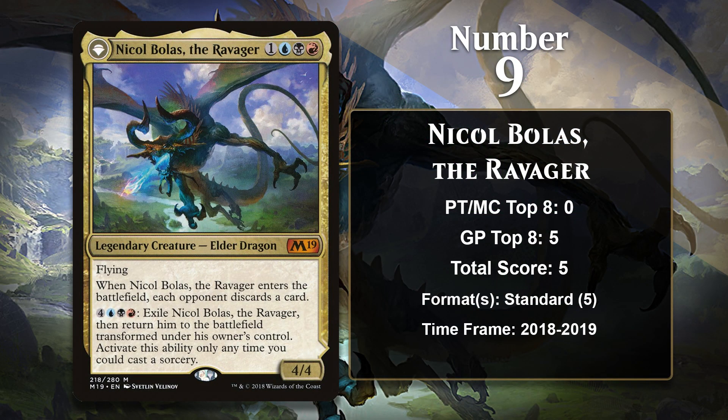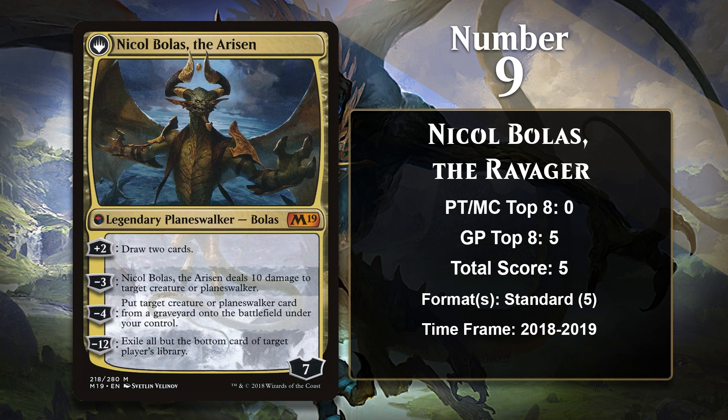At number 9, it is Nicol Bolas, the Ravager, who is part of a cycle of Elder Dragons from Core Set 2019. This cycle was entirely made up of new versions of the original Elder Dragons from Legends. Nicol Bolas the Ravager is the only one from the group that is a double-faced card. This side depicts Bolas before he was a planeswalker and just an Elder Dragon. Just the front of the card is a pretty nice one, since he gives you a serious flying threat who also makes the opponent discard a card, meaning you usually will be getting a two-for-one out of him no matter what. Transforming him costs a lot of mana, but once he becomes Nicol Bolas, the Arisen, he is pretty incredible. He can draw you a bunch of cards, do 10 damage to a creature or planeswalker, or reanimate something, and he has an ultimate that will win you the game in two turns in most cases.